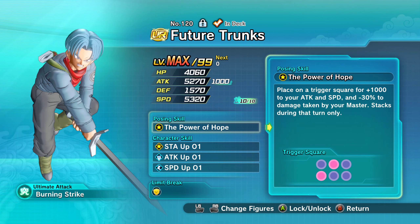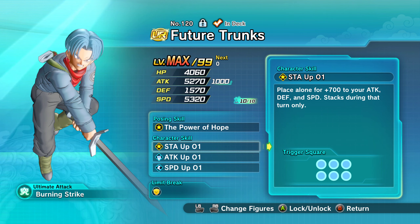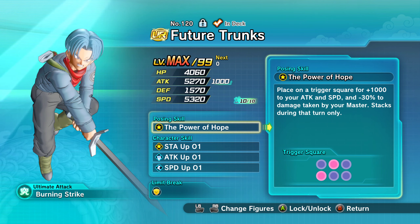Let's go over Trunks really quick — this is why he's so freaking good at countering Toa. He's got basically 4 or 5k on both attack and speed. And if you've built him as an O-1 figure, you're setting yourself up for even more success, because look at his posing skill — it's easily one of the best O-1 posing skills in the game. It's very versatile.